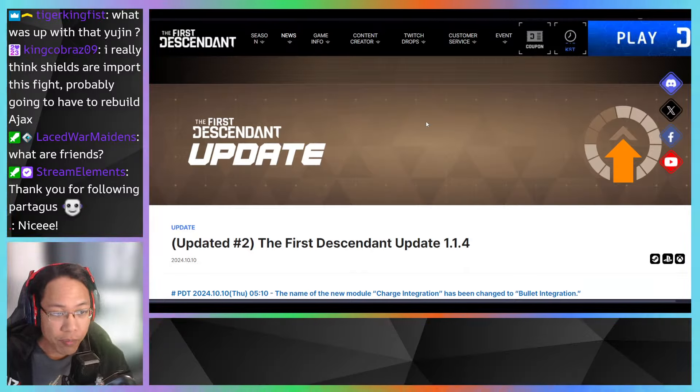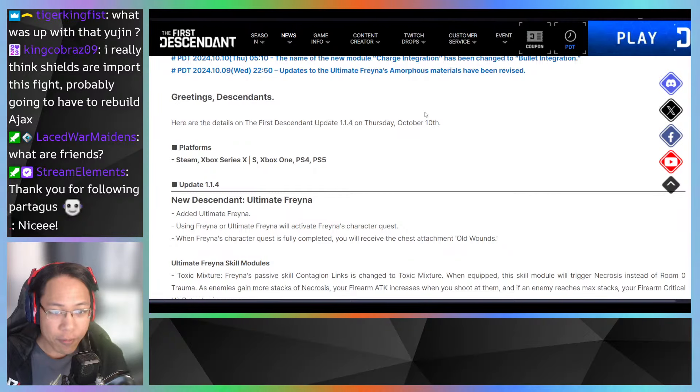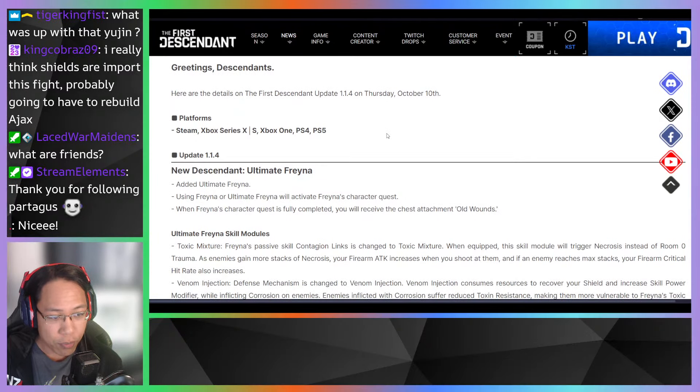Alright, first up is update 1.1.4. Greetings Ascendance, here are the details of update 1.1.4 — on Thursday October 10th, affecting all platforms. Due to Senate, ultimate Freyna is now free.